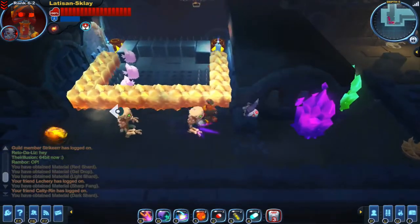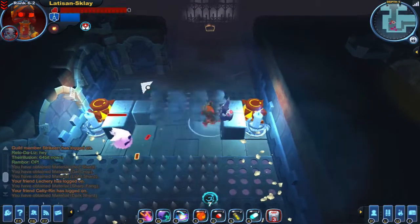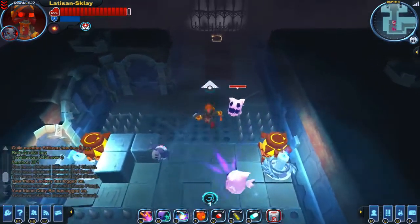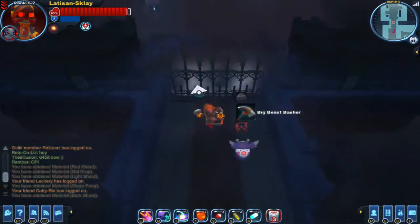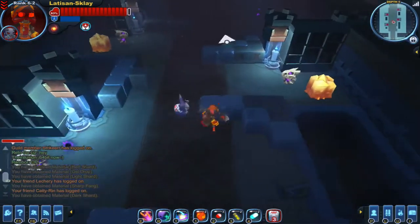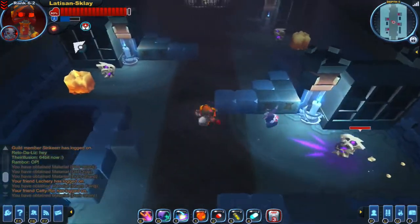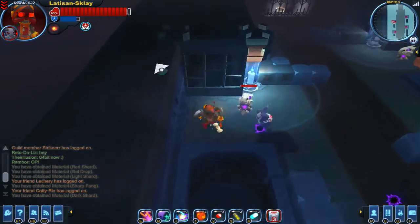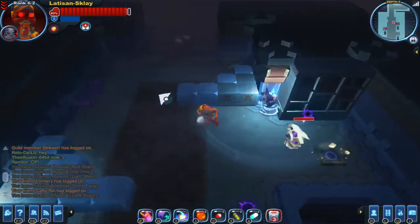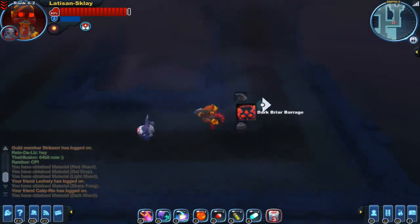If you have status resistance like this one does to stun, then the stun damage that would normally go into the shield's defense gets absorbed by that status resistance. So the stun damage that would normally go into the shield instead gets absorbed by the status - and so you would take less damage shielding with this than with another one-star shield that doesn't have stun resistance. This is a prize room.